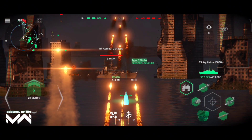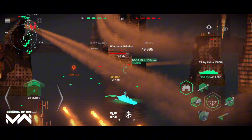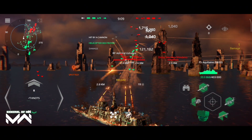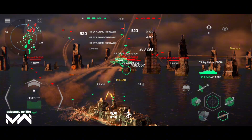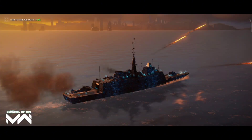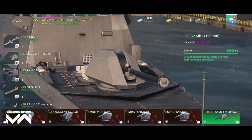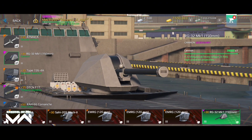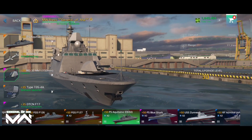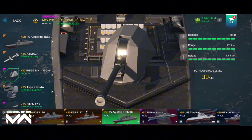The RG-32MK1 with its 150mm railgun is a game changer. This cannon delivers blistering shots with pinpoint accuracy, tearing through enemy armor with ease. The RG-32MK1 railgun cannon boasts immense range and firepower, capable of piercing through even the toughest enemy armor. Its unique pirate-themed skin and imposing size make it a fearsome sight on the battlefield. When placed strategically, this railgun can turn the tide of any engagement, making it a coveted prize for artillery enthusiasts.